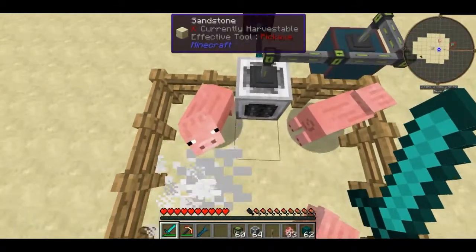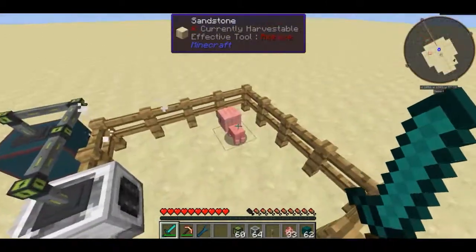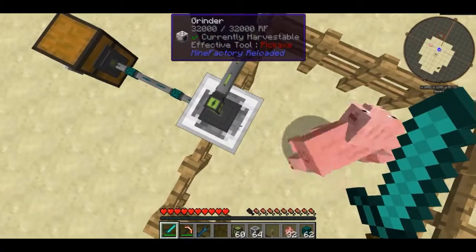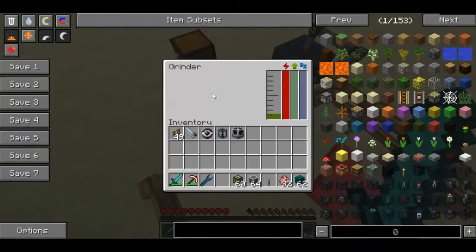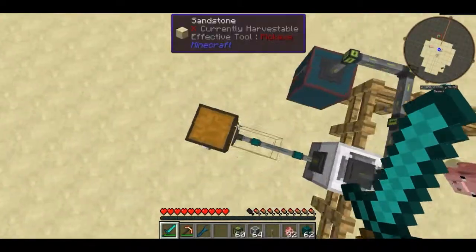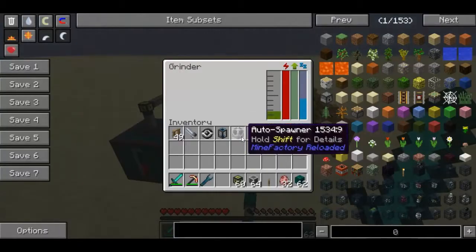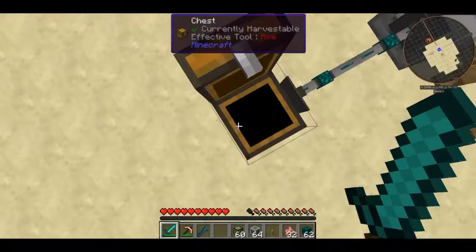That's something to note guys: if you don't take the items out properly like I did there, what will happen is its internal inventory of items — you can't actually see them — but once that gets an item in it, it will basically freeze because it's been backstuffed. So you want to make sure you always have a way to extract the items.